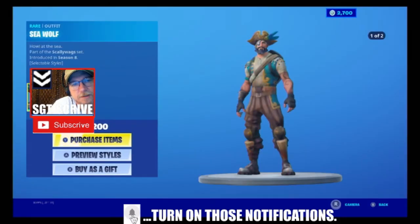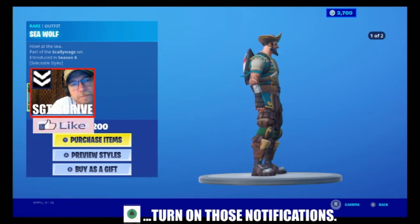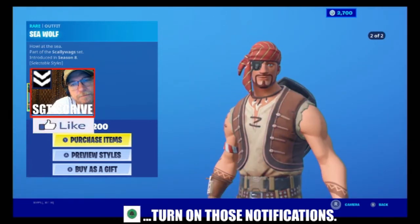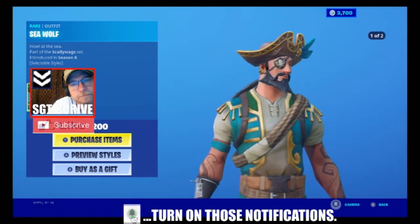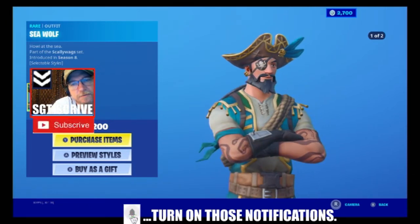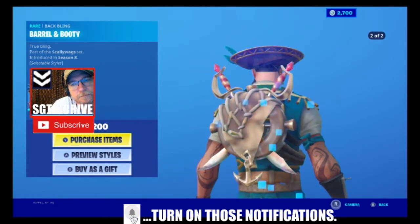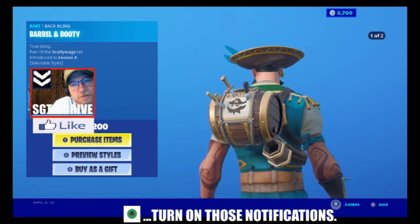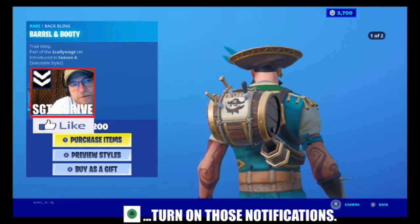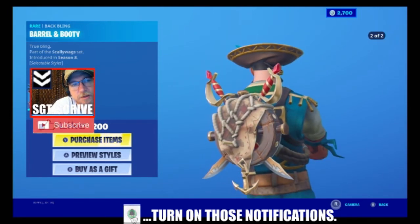Then we've got Seawolf with Selectable Styles. There's the octopus on the eye patch. The back bling also has Selectable Styles — two back blings and two characters. 1,200 V-Bucks. The Scallywag set was introduced in Season 8.